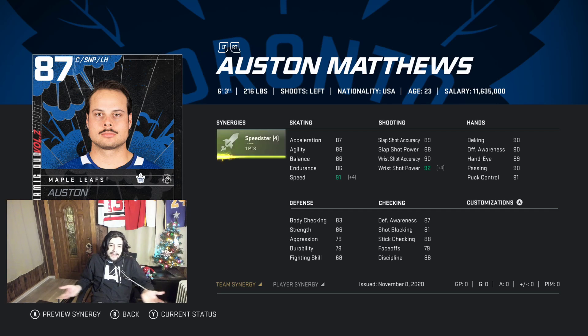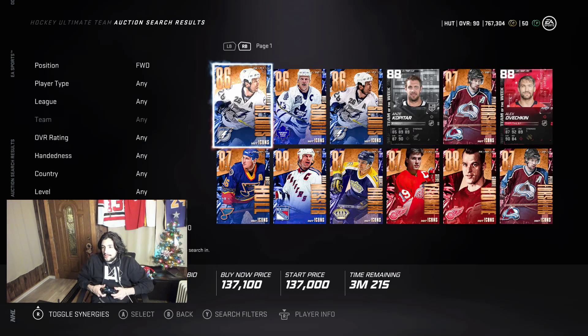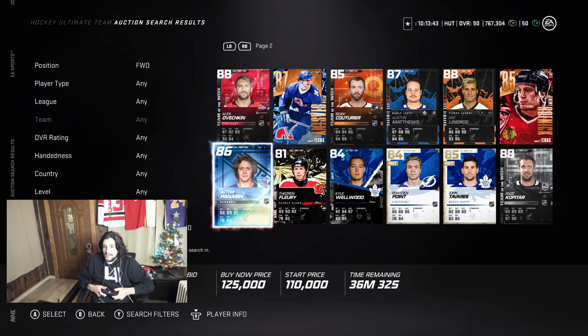The 89 Matthews is cool overall-rating-wise, but the synergy is brutal — it's a rare card and expensive for no good reason. The 87 Matthews with Speedster gets 91 speed and 92 wrist shot power. Personally it's the best card you can get for forwards in the 100-200k range. His faceoffs mean you can't use him at center, but he's a perfect winger — similar to Braden Point. You don't always need to play center.